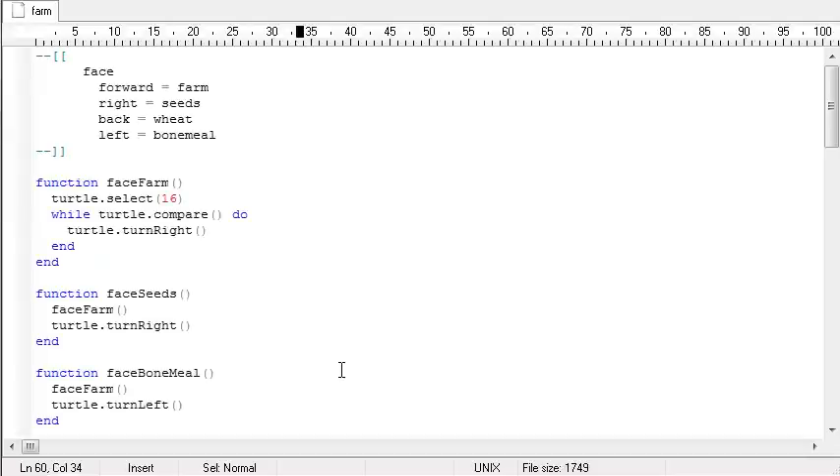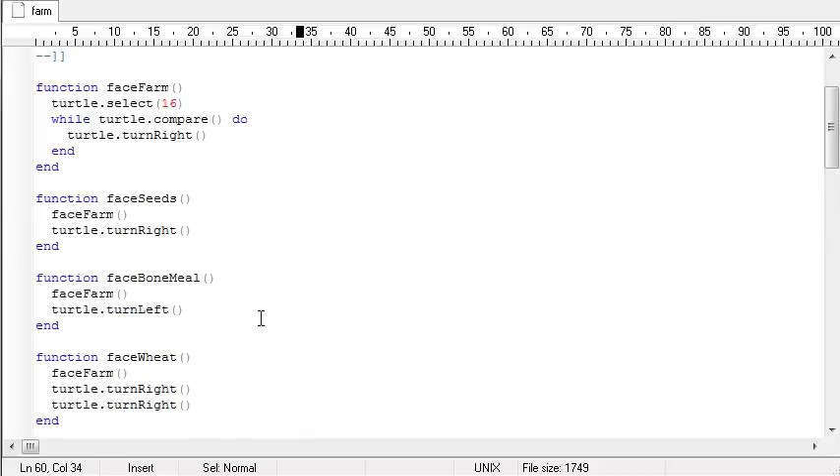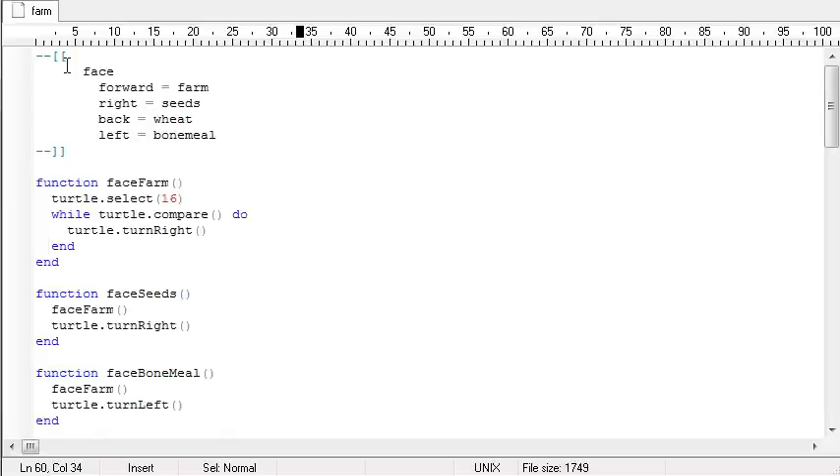I'm writing this externally — you can always write this inside ComputerCraft, it's just easier in an editor for a tutorial since I can copy-paste and scroll quickly. But for all your needs, especially if you're on a server, you'll have to write this inside the interface for ComputerCraft and the turtle. I've got a comment up here reminding me which direction is which: forward is the farm, the right side is where the seeds are, behind is where the wheat is, and to the left is the bonemeal.